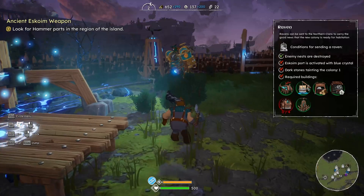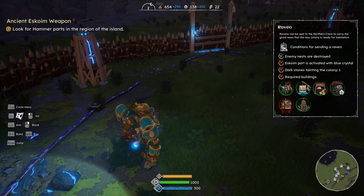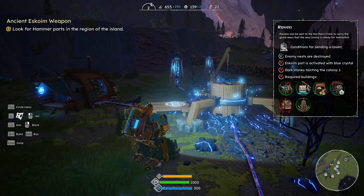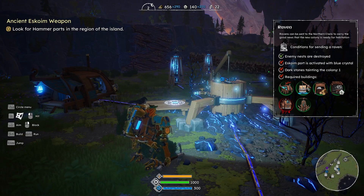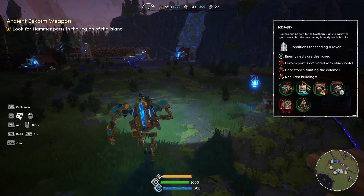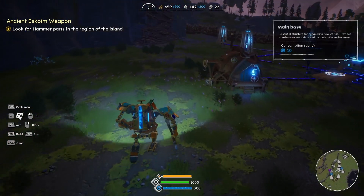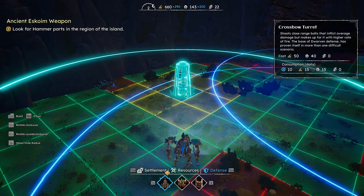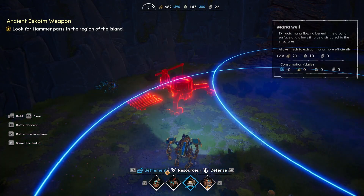Now for the raven — the conditions to send it are: the enemy nests are destroyed, the port is activated with a blue crystal (I don't know where that one is so we have to find it), the dark stone — we still need to find one more of those — and the required buildings which is four houses. I think we're going to build the houses over here. It looks like it's the last one, number four — we need four of those.